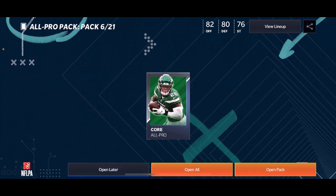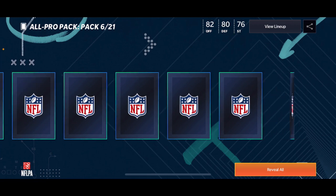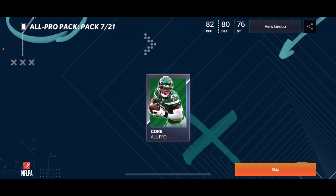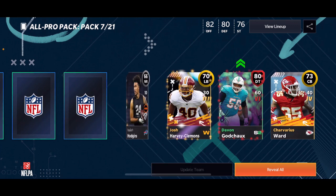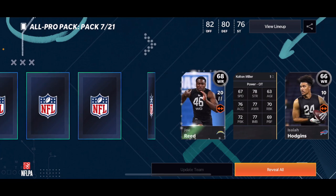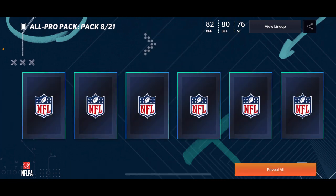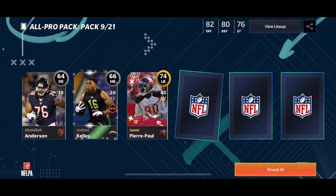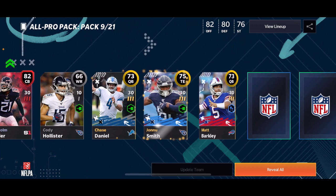Pack six out of 21 — let's make this super quick. We get two or three elites in one pack, not bad. Pack seven out of 21 — 81 Dak Prescott to start us off, 80 Devon Godchaux. Pack eight out of 21 — the reveal all is not working for me right now, regular opening looks like it's working. 89 Tyree Hill, 82 Malcolm Butler.